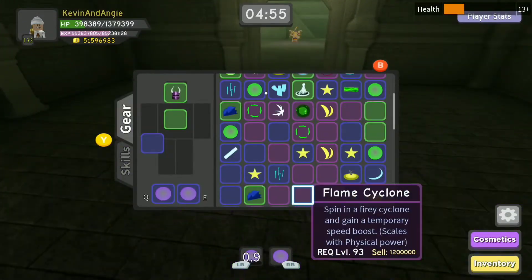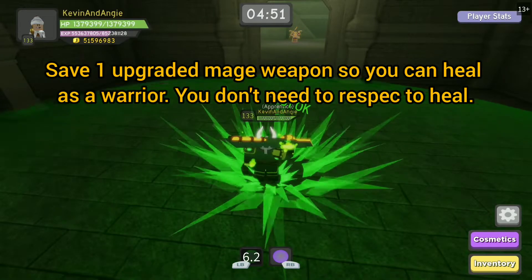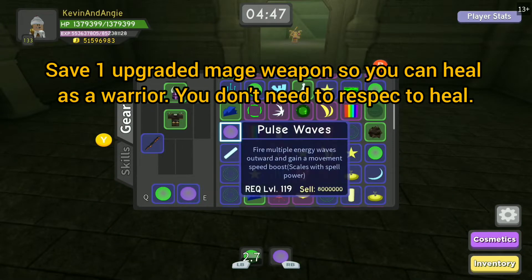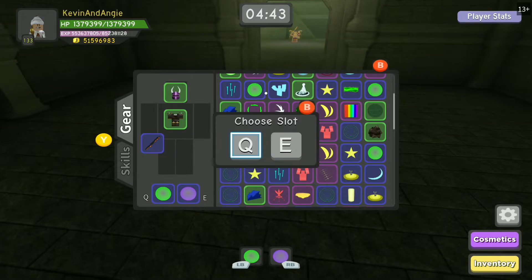Now I'm going to heal myself up for this next boss so I can hopefully show it off without getting hit. If you're playing physical damage, just keep one armor piece maxed out so you can always switch that piece of armor to heal yourself full health and then switch back to your normal damage setup.